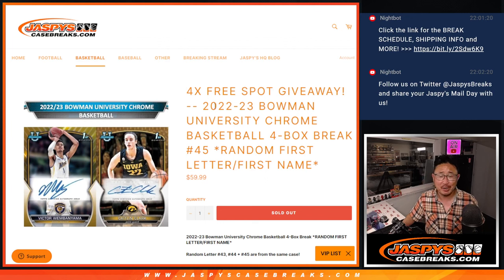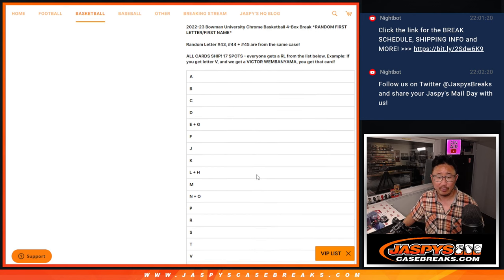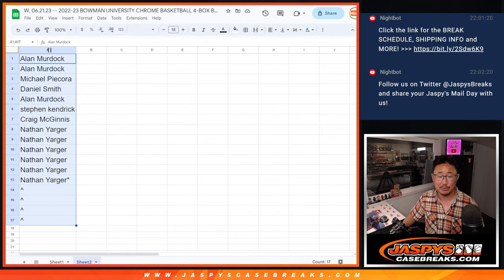Hi everyone, Joe for JaspiesCaseBreaks.com right here, right now with 22-23 Bowman University Chrome Basketball, four box red letter break number 45 — the final third of that case that we popped open. I think Jason did a couple thirds today; I'm doing the final third right now. Good time to do this basketball with the NBA draft coming up tomorrow, so big thanks to this group for making it happen.